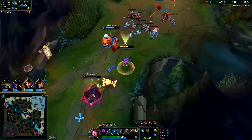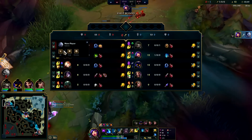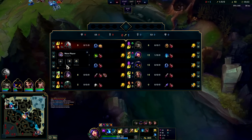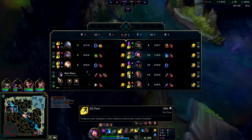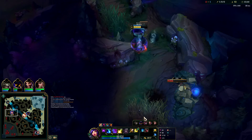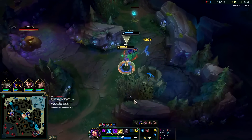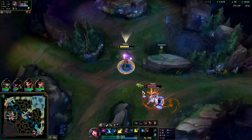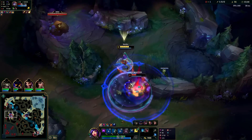Walk him down into an E, get with the E, auto, W for movement speed — this guy is toasted. Hit him with the empowered auto; he's going to be very confused. Not many people know about this even in ranked — most players are still not really familiar with it. I'm going to smite that down, get her with an auto, another auto, another auto, into an EQ auto.